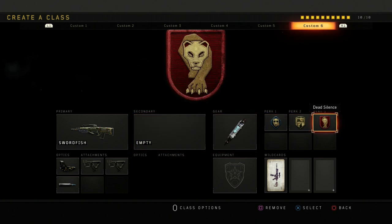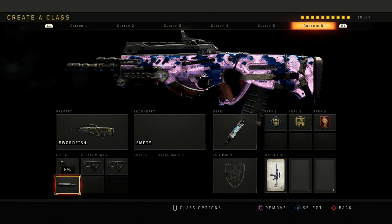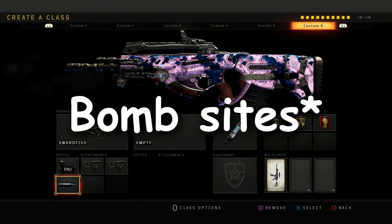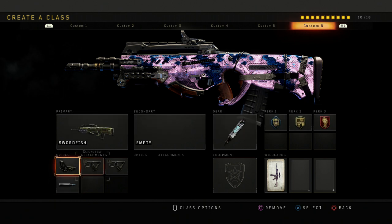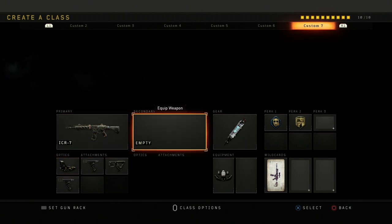Then I got this Swordfish class for SND — same attachments except I have dead silence on. FMJ is really good in SND because you can wall bang bomb sites. For example, if someone jumps onto B bomb on Arsenal and you're on defense, you can literally wall bang the bomb and get a free kill. You can wall bang other surfaces too, like firing range was great for it, though firing range isn't in the CWL rotation.